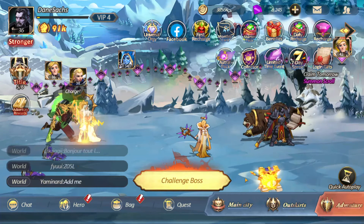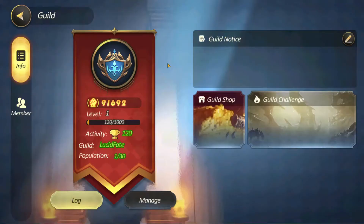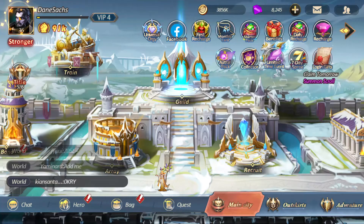Number 3: join a guild. There's a guild right here in the main city. You can do guild challenge and get rewards for doing it, then go to the guild shop with your guild coins and get stuff from it. Lucid Fate is the name of my guild — no one's in it yet, so if you want to be the first to join, go ahead. If you tell me you came from YouTube, you stay forever. If you go inactive for 2 weeks, you get kicked.